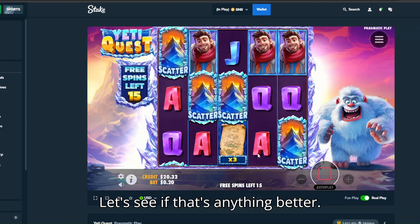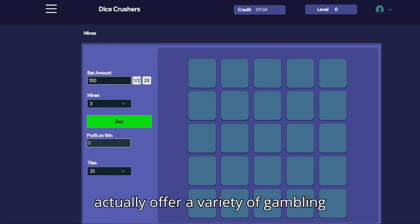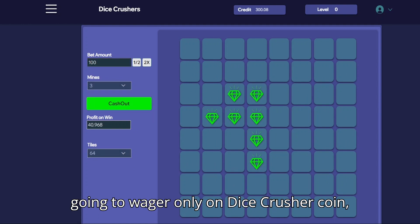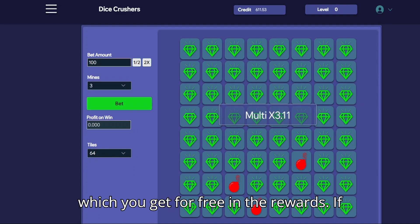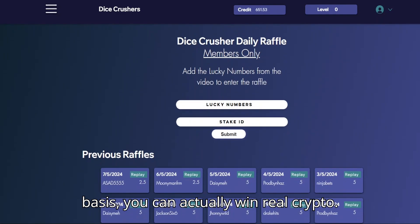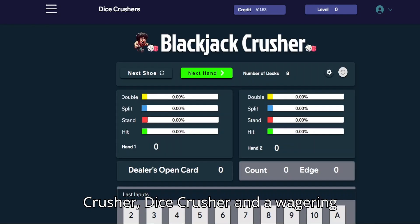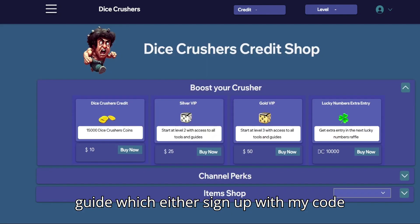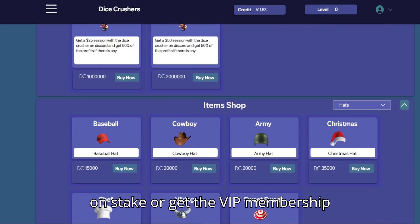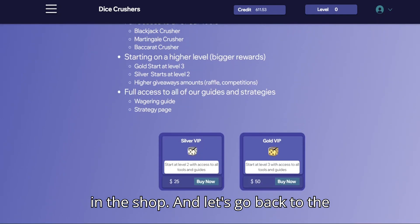Before we go back to the video, I wanted to let you know that dicecrusher.com actually offers a variety of gambling games. It's not real gambling — you wager only on DiceCrusher coin, which you get for free. If you're the top wager on a weekly or daily basis you can actually win real crypto. We offer Baccarat Crusher, Blackjack Crusher, Dice Crusher, and wagering. Sign up with my code on Stake or get the VIP membership — it's a lifetime deal, silver and gold — check it out in the shop!